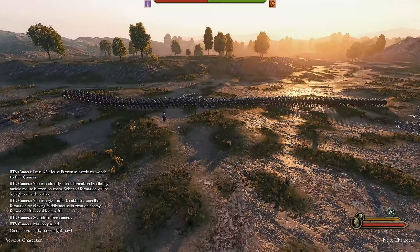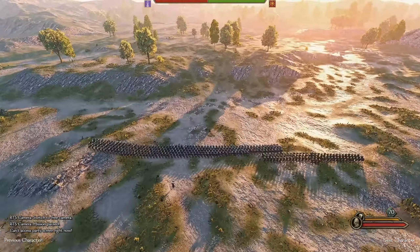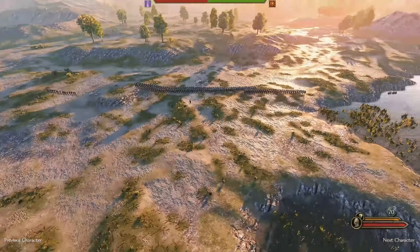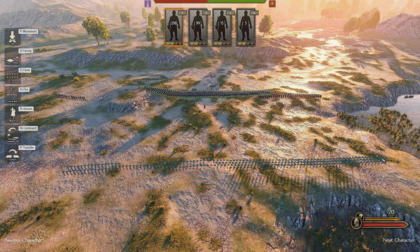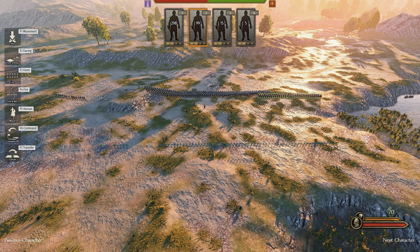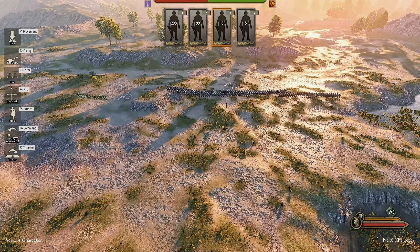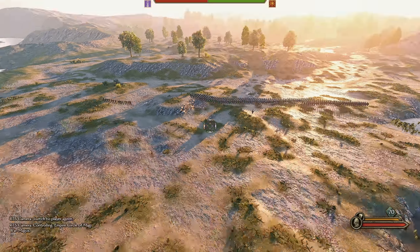Let's just set up our formation quickly. We have a nice field we can set up in, and the back of the map is all the way back here. So we can bring the enemy across this hill and then shoot them. We could advance forward and take the hill, but I want the enemy charging at me and I want to hold them here. So let's set up a nice two or even three-ranked line. Infantry-wise, you definitely want three ranks, and for archers and missiles, two ranks at most. We also have our Ballistas, which I'll stick a little bit further forward, and the Mages can go behind.